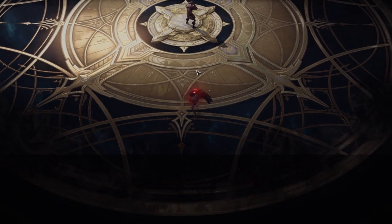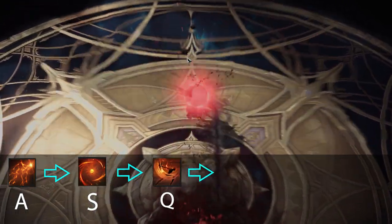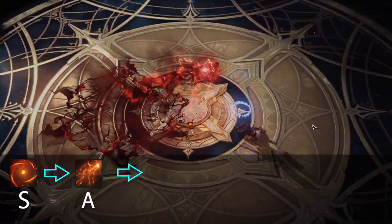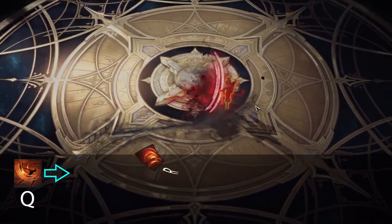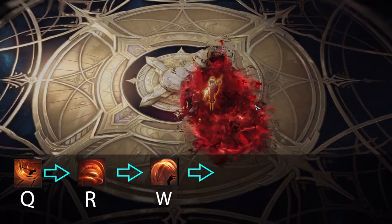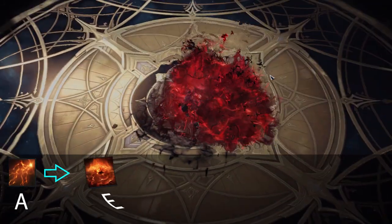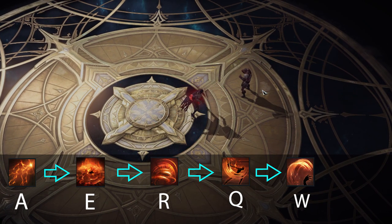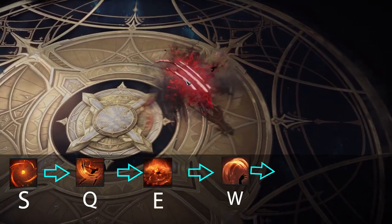Next, here are some example combos you can do in demon form: A into S into Q into E into W and R. S into A into E and R. Q into R into W and E — and if possible as extension, L and B for damage filler and CC stall. A into A into E into R into Q and W. S into Q into E, W, and R.